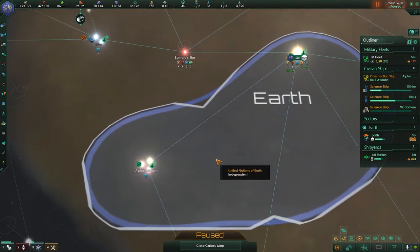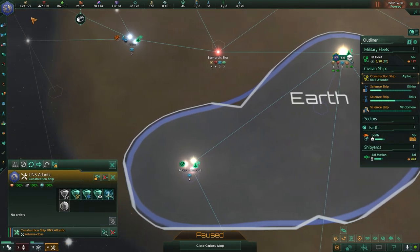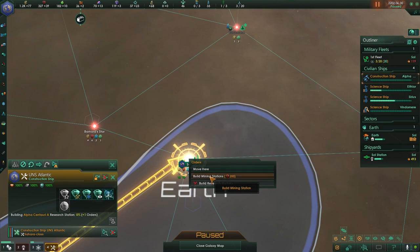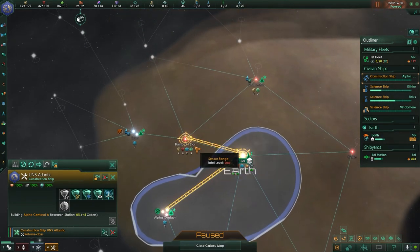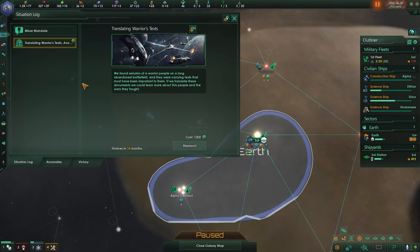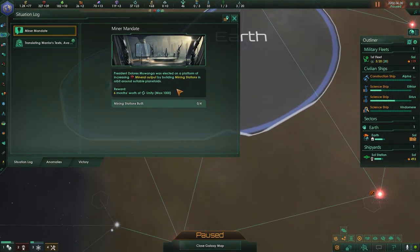All right, got our first star base! The colony ship still has three more months before I have to worry about it. Now that I've got Earth developing a little better and a decent amount of minerals, we are going to go back and build these stations — a research station there, and the two mining stations. Then we'll go to Barnard's Star, put up an outpost there, and build all the stations there. That should complete our mining mandate, because we should have four mining stations between the two systems — at least two on Earth and at least two there. We'll get the miner mandate completed and that unity boost.